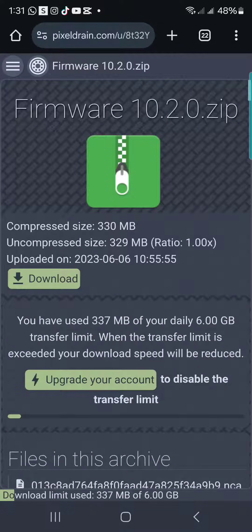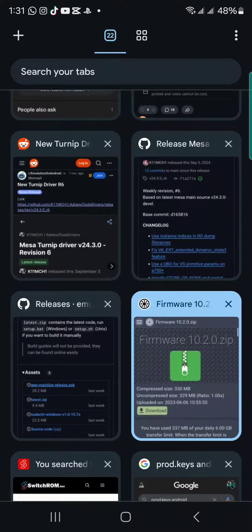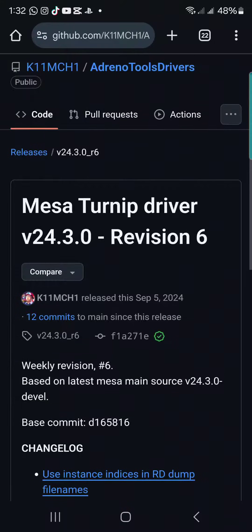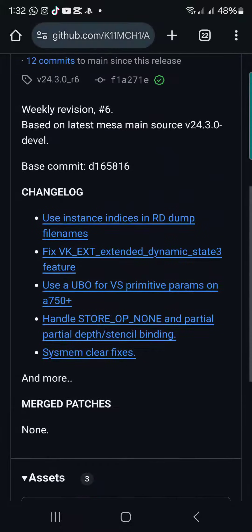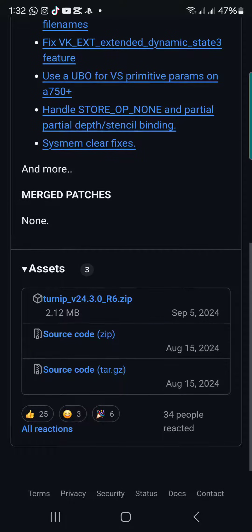Next, you're going to download the framework — go to Pixel Drain and download framework 10.2.0 zip. You're going to need this, so follow along. The next important thing is called Mesa Turnip driver — you're going to get it on GitHub, I'll label it below. If you're having trouble finding it, just type Mesa Turnip driver into Google and you'll find it somewhere.